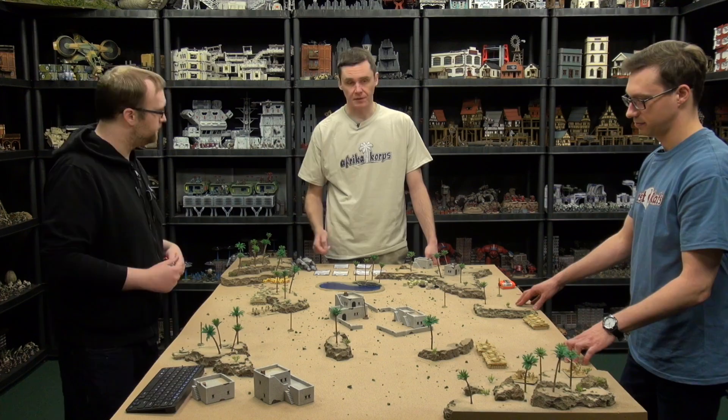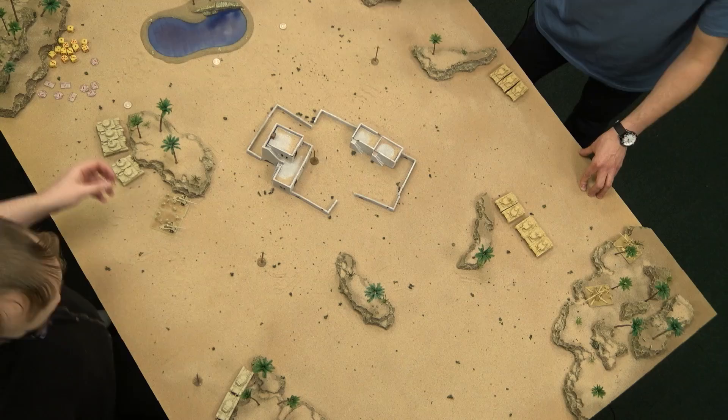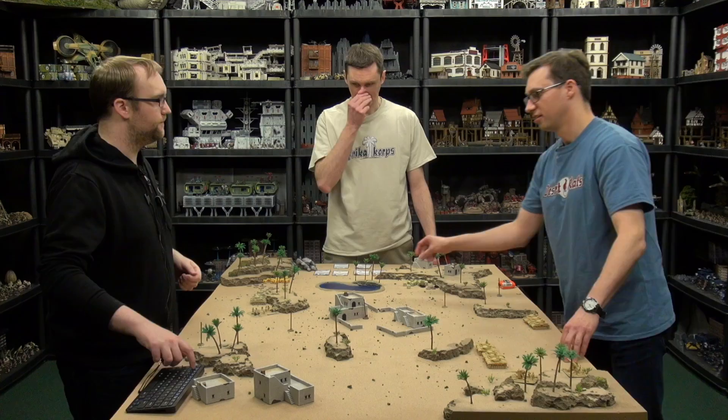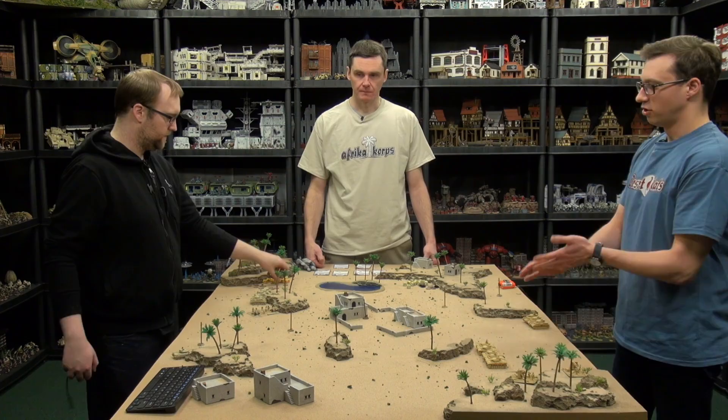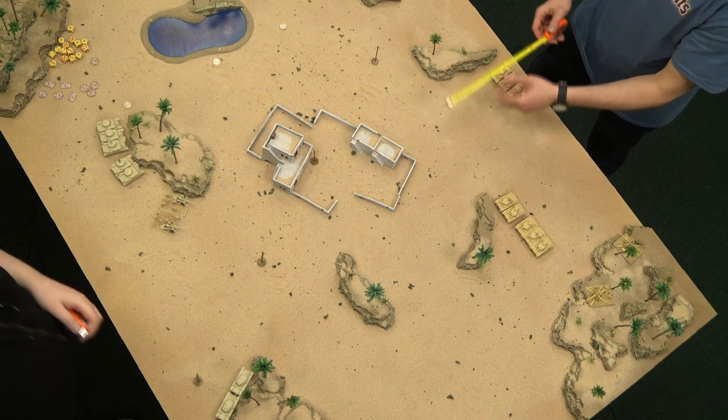We roll for first turn — four versus three, Igor wins. Panzer vorwärts! He'll start closing in. He can't really see anything so he uses his dash move — 18 inches cross country.